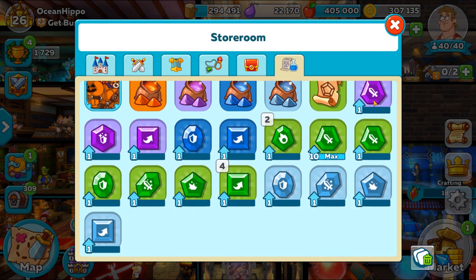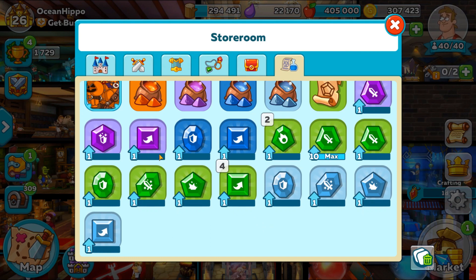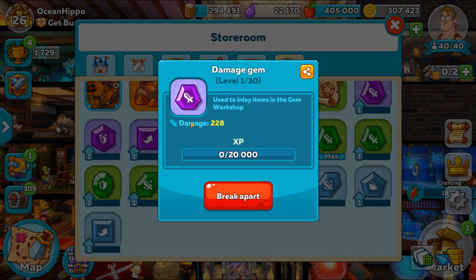When you get a gem it's going to be level one. For this purple damage gem you can fill it up with dust – 20,000 experience points – and it will take the damage from 228 to 332. That's just for the purple gem. The lower or higher the rarity, the numbers will go up accordingly. For instance, a green damage gem will be doing just 24 damage, and when you level it up it'll be doing 48.